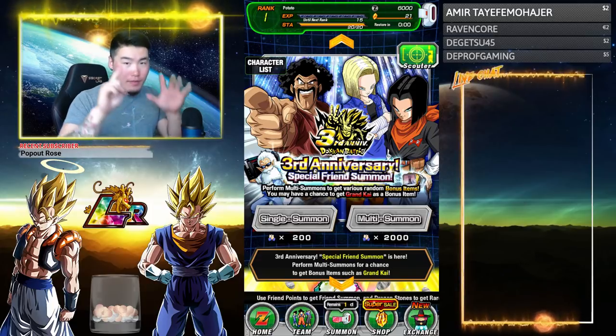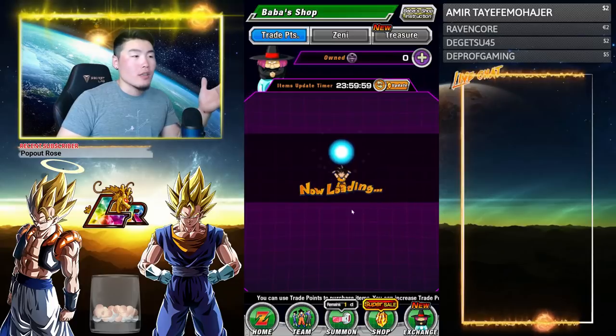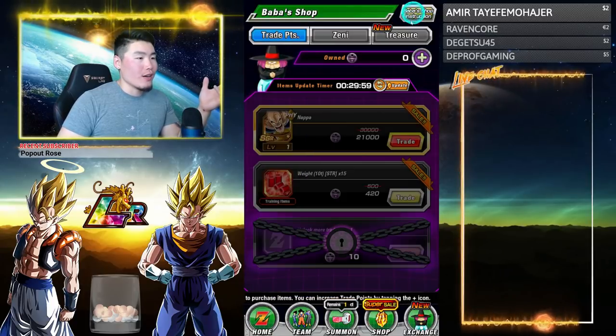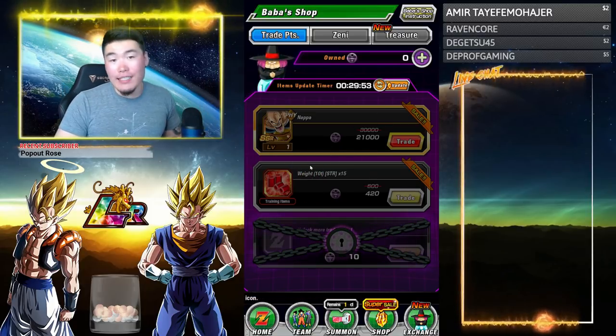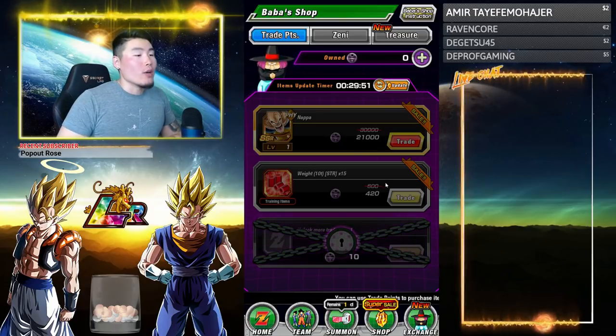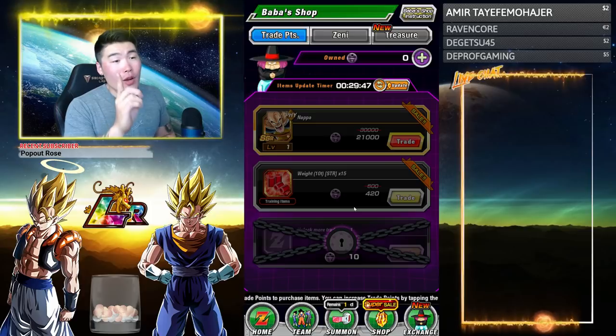Number 6 is to buy something in the Baba Shop with Baba Points. Let's go to the Baba Shop. Okay, so you just buy something in the Baba Shop. As you can see, I have no Baba Points — it's a fresh account — but if you buy something with Baba Points, you will get your sixth Dragon Ball.